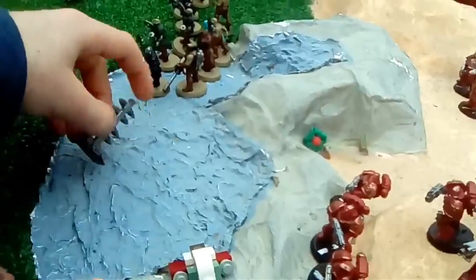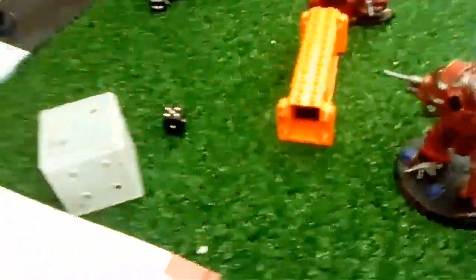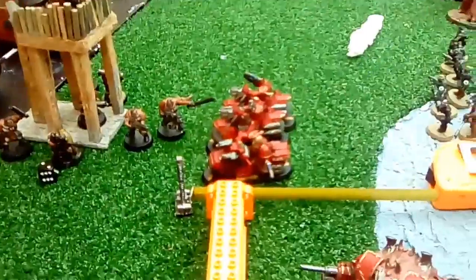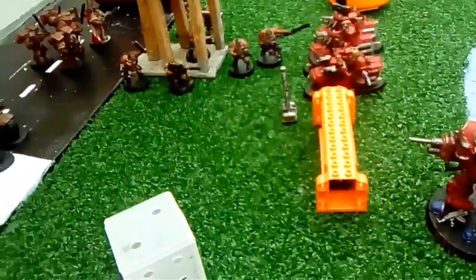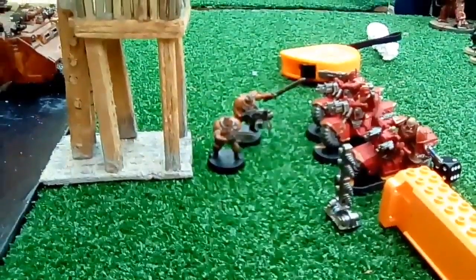Now we're gonna do the Spectral Hurricane, which is part of the mission. Two dice — that's seven inches. The Spectral Hurricane is there now. All these scouts have to take a save. The Spectral Hurricane was a bit nasty — it killed all but two of these scouts. Now we're gonna move on to the shooting phase.